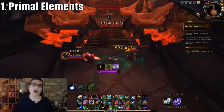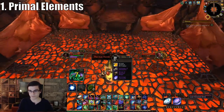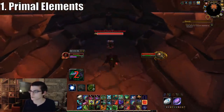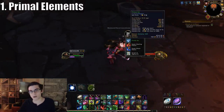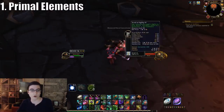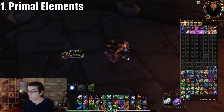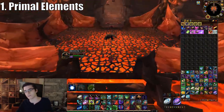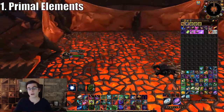Prices will obviously vary based on your server — I'm on US Emerald Dream, so these are the prices for that. The best one in my opinion on most servers is primal air; one was going for nearly 1,000 gold — I have it here at 925. Primal water was selling for around 400 gold, primal fire 350, and primal earth is only 65 gold. So ideally you're hoping for primal air.